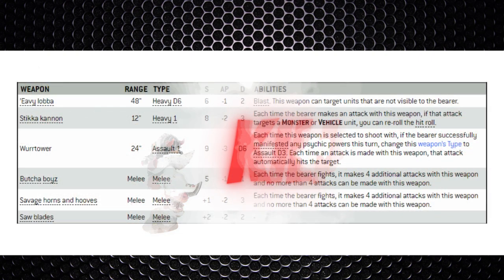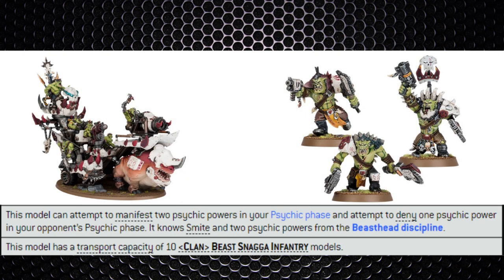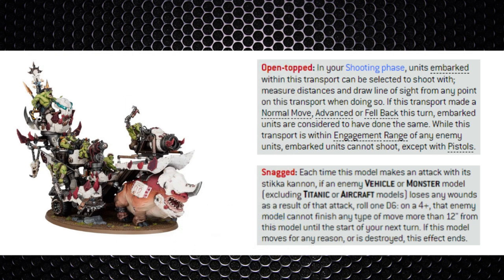The Kill Rig is probably one of the best units in the codex — a true Swiss Army knife. It has 16 wounds, Toughness 8, a 3+ armor save, 6+ invulnerable save, and its own Strength 9 weapon at AP -3, Damage D6, potentially doing D3 auto-hits with a successful psychic power. Yes — this vehicle is a psyker, knows two psychic powers and denies one. It can also transport 10 Beast Snagger models, has its own warlord trait giving +1 damage to Squig units within 6 inches, plus both Snagged and open-topped abilities — all for 190 points.